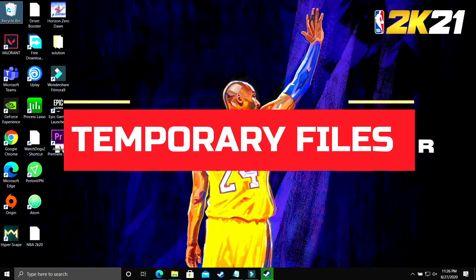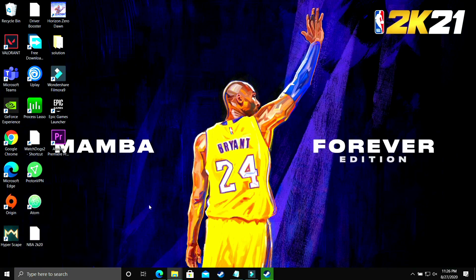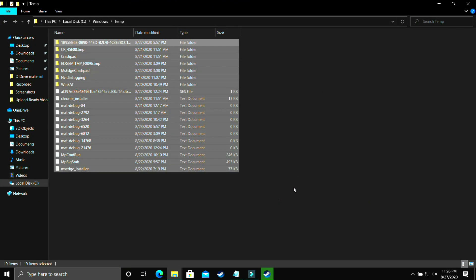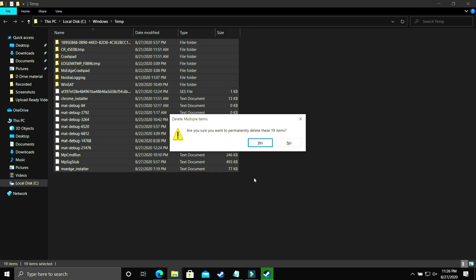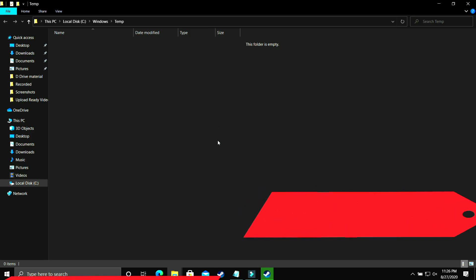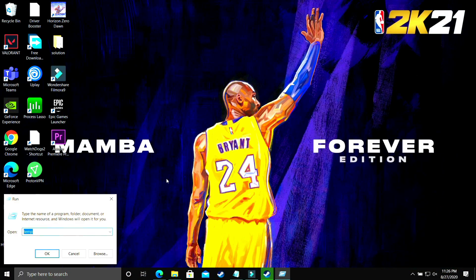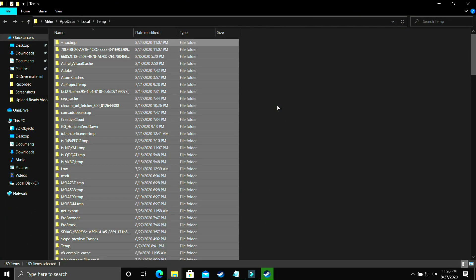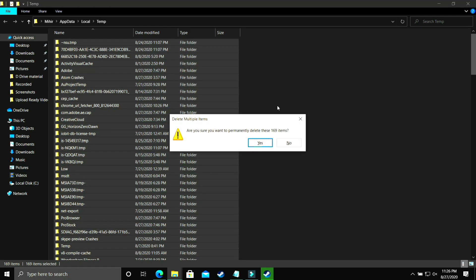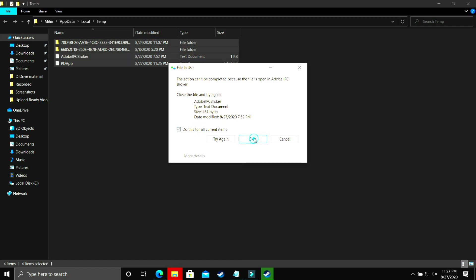This step will provide a temporary boost by deleting all temporary files. Open the Run app, search for 'temp', click OK, and delete all files you see permanently — skip any files the PC cannot delete as they may be in use by background processes. Then open Run again, type '%temp%', click OK, and you'll see another folder of temporary junk files, similar to cache memory. Delete all of those as well, skipping files that cannot be deleted.